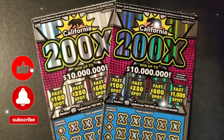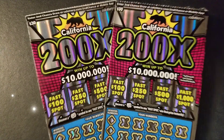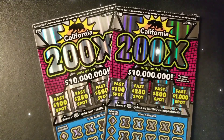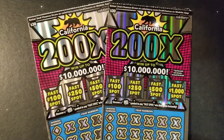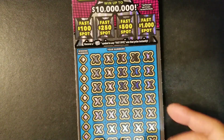Hey, what's going on everybody? Welcome back to another video. This is Bear Scratcher. Hope you've been having a great day. In today's video, we're going to be scratching a $60 session and we're doing another pair of these $30 California 200X tickets. Hopefully this time we can find that $10 million. We're scratching tickets 24 and 25, and hopefully we get a decent win. Let's get started.